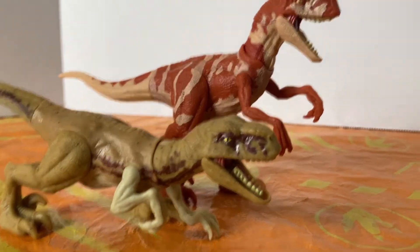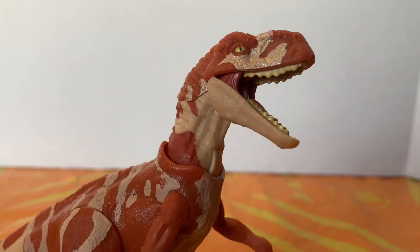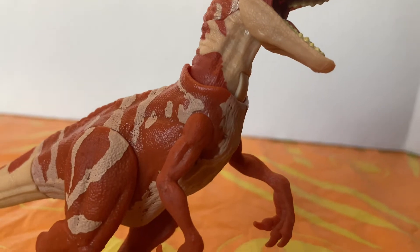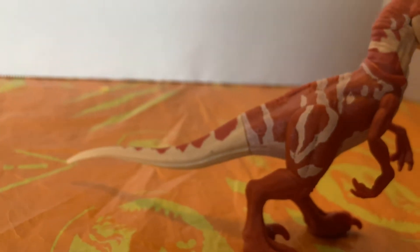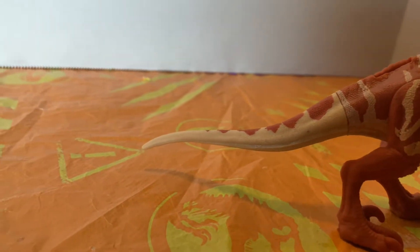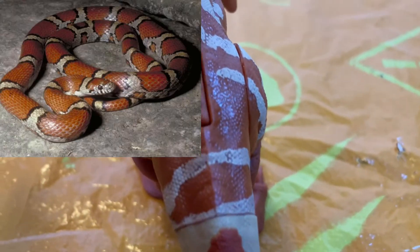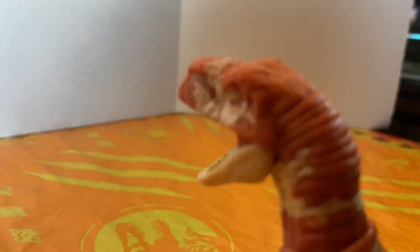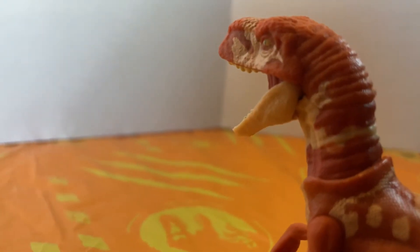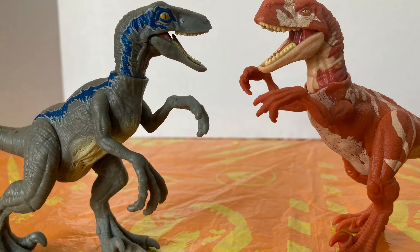Just to get it out of the way, I want to take a quick look at Red, the Atrocyraptor. You guys already know my thoughts on the mold, so I'm not going to spend too much time on this one. But what I will take my time on is the paint job. I absolutely love the paint job. It really reminds me of a certain species of snake — super, super eye-catching. Even though Red was left in the dark in the movie, he was still super eye-catching. The red, the cream color, everything — mwah!